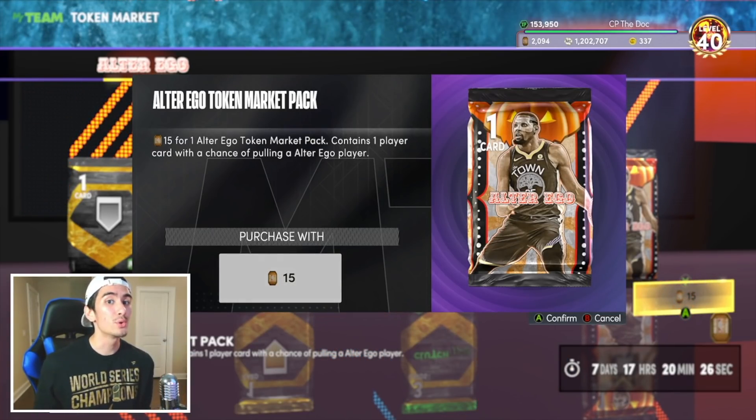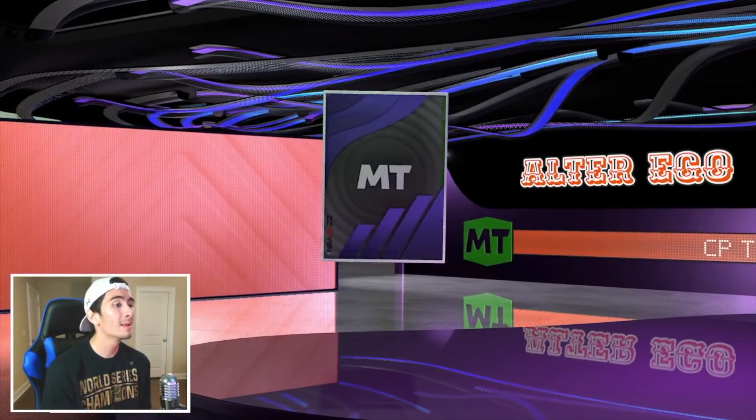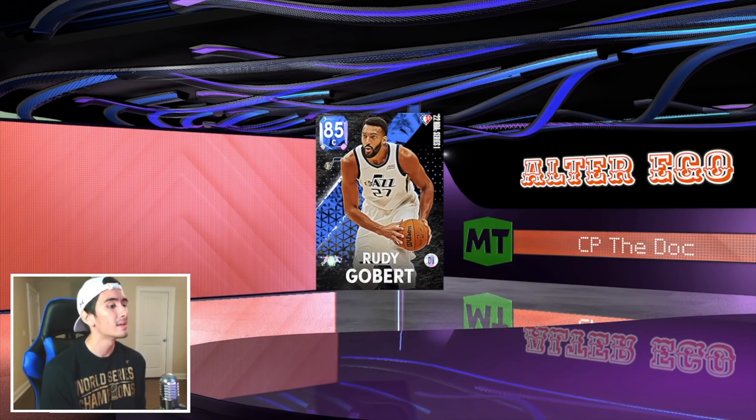So with all that being said, you guys sit back, relax, and let's spend a lot of tokens on these packs. In pack number one, let's see what we get. We got a Sapphire player right off the bat - Rudy Gobert.